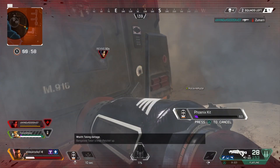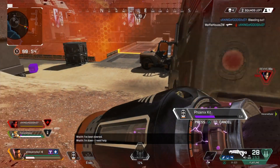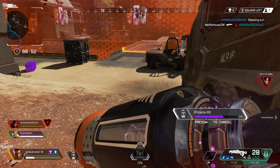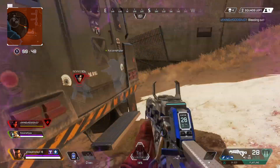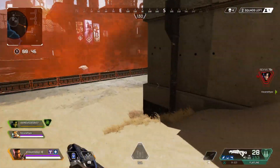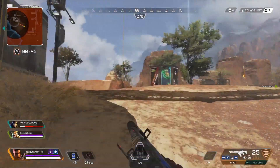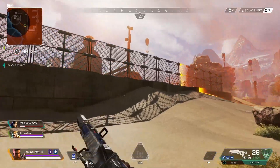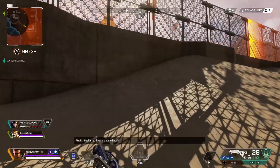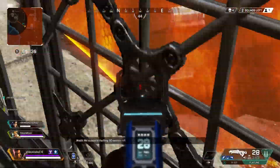Caustic is another great choice because when Bangalore shoots her smokes at the enemies, Caustic can throw his toxins in the smoke as well, making it even harder for the enemies to navigate because they won't see the toxin traps until they're within close range. While they're in the smoke getting hit by the toxin, they'll be moving slower while taking damage over time. Caustic will also be able to see the poisoned enemies with a green highlight, effectively allowing him to see through the smoke.